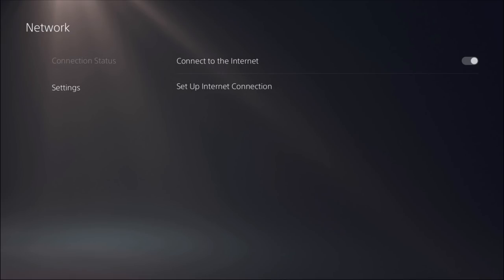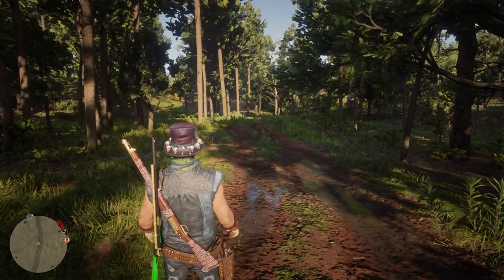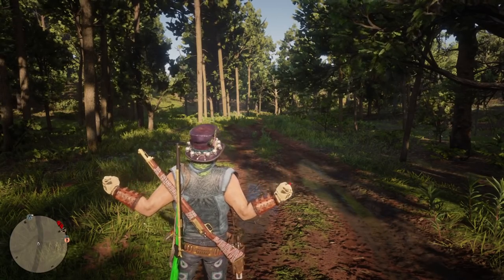Go to your network settings. By default your MTU settings will be set to automatic, so select it, change it to manual, and set it to 800. As you can see on the bottom of my screen, I've changed my MTU to manual and it's at 800. Don't forget to do that.